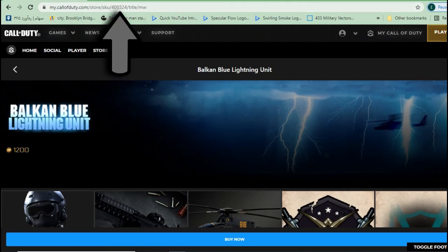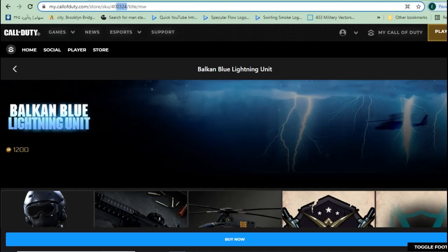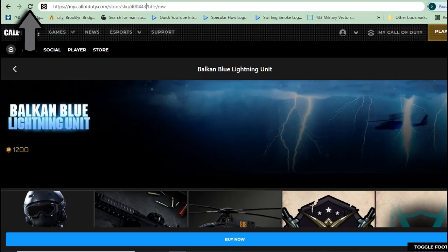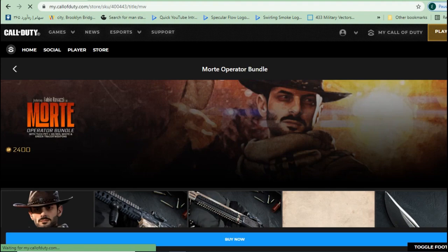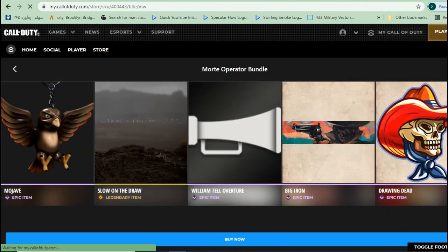Go back to the Call of Duty site and paste that number into the URL. The only thing you have to do then is refresh the page. As you can see, the bundle is right here — you can just click on it and buy it.